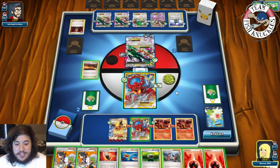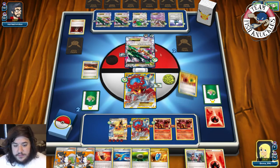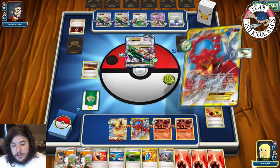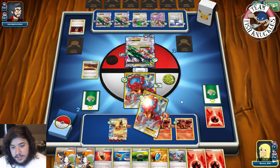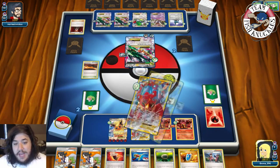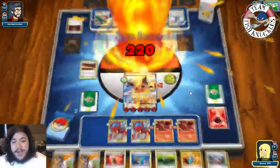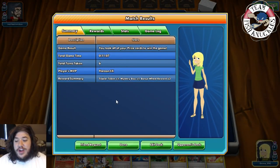On our turn we use Scorched Earth, discard a Fire, draw two. We use Energy Retrieval to put two Fires in hand. Steam Up number one — plus 30. Steam Up number two — plus 60. We attach a Fire Energy. Counting the damage: five, six, seven... fifteen, plus the bonus — that's a knockout on Mega Scizor. We use Blaze Ball for exactly 220 damage. Knockout!